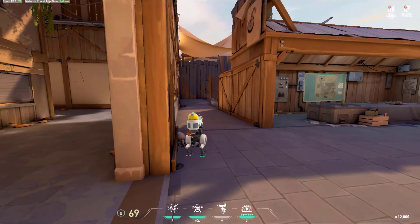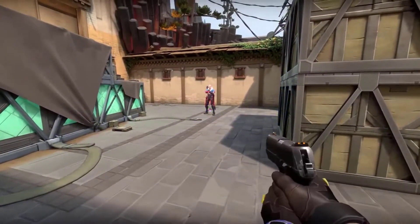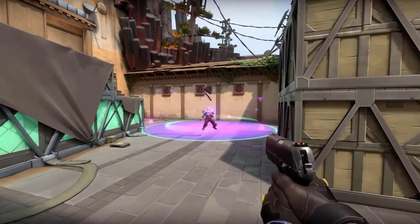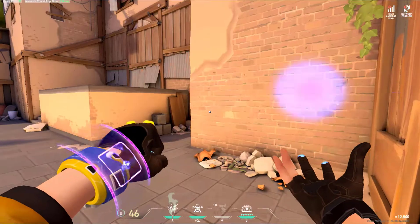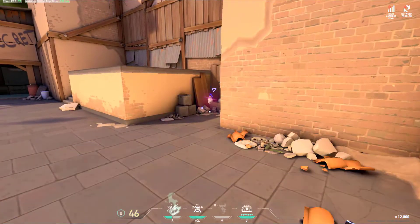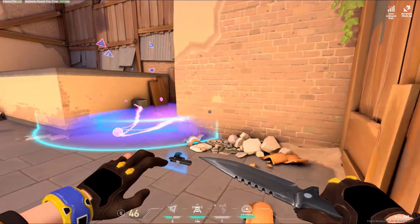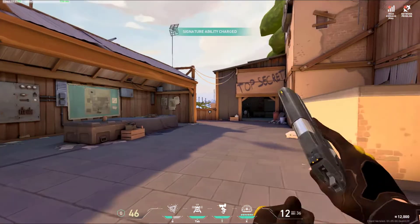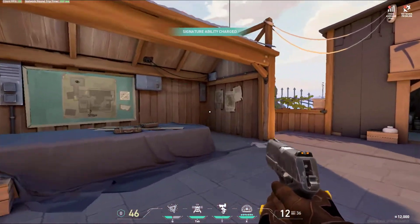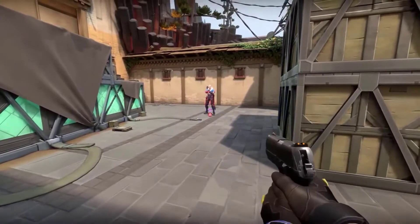Killjoy's second ability is the Nano Swarm. It will cost you around 200 credits, and players have the ability to buy two Nano Swarms per round. Nano Swarm works like a throwable activated grenade, and players can use Nano Swarm for clearing out hidden enemies, or use it as a trap. This gadget is pretty insane, dealing some heavy damage, but it requires timing and effective placement. To activate it, simply look in its direction and press F.